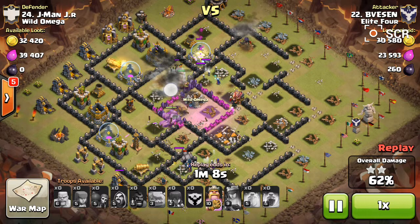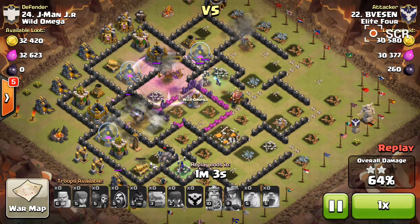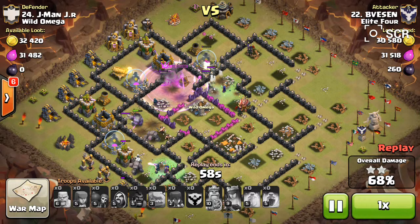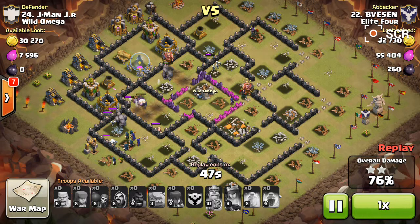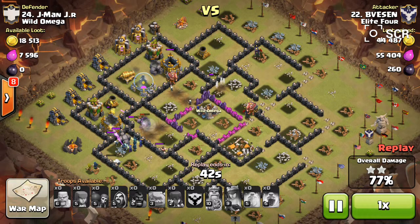Queen is almost dead — there she goes. Those witches and wizards together are doing an enormous amount of damage. Skeletons out front, and the wizards are doing the main damage. Golem's still alive — not even Golemites yet.